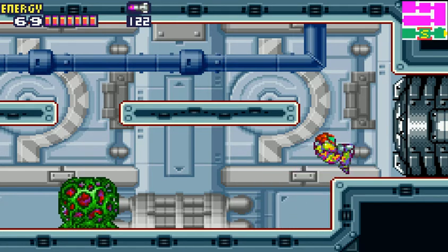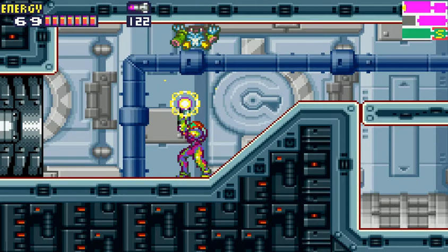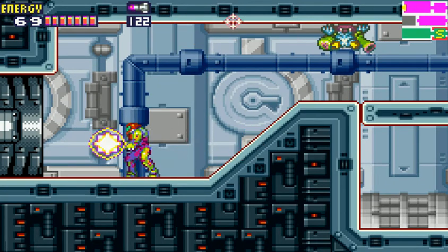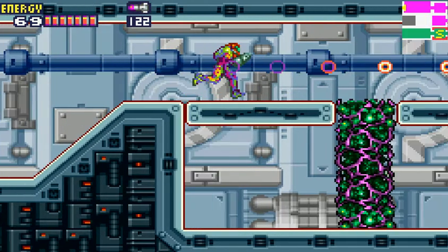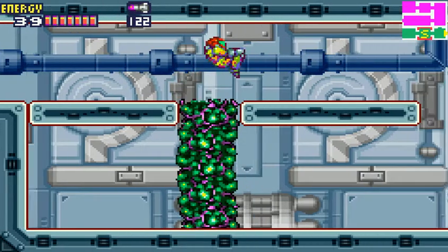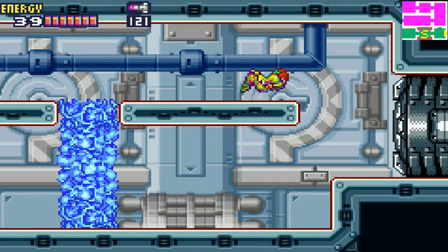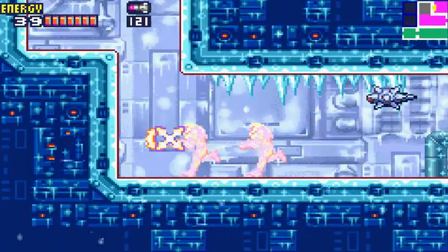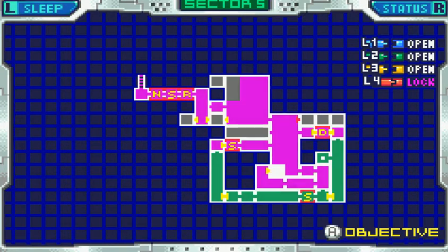This is where you wanted to go to use your speed boost. What you're gonna do here is leave that enemy alone — it's going to keep doing this for a couple times until it finally just stops right there. Then you freeze it and run, run, run — it creates a little shortcut platform for you to get through here.